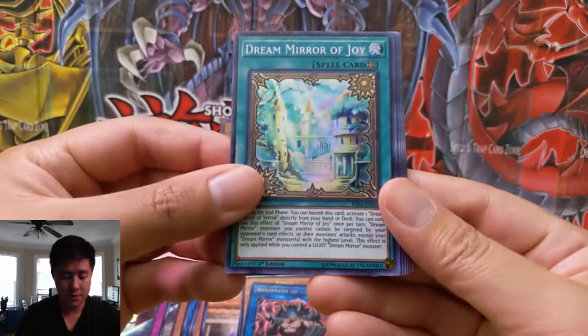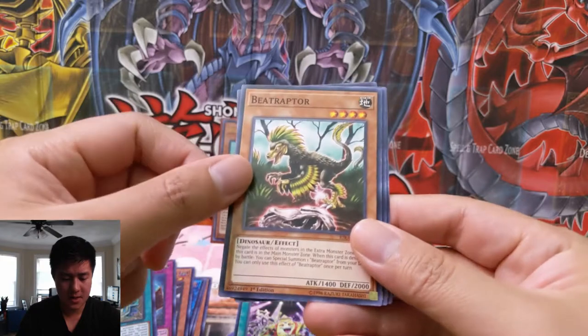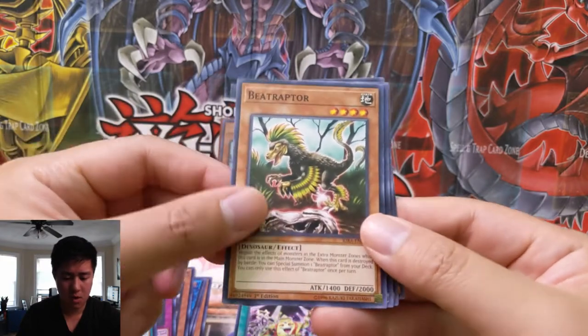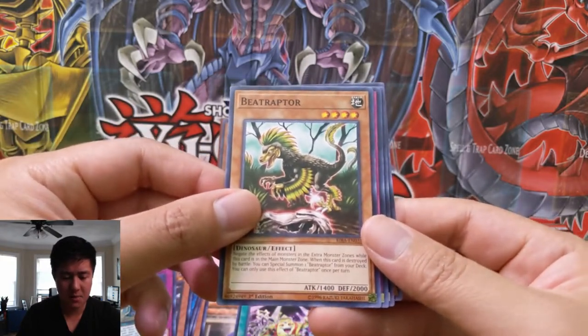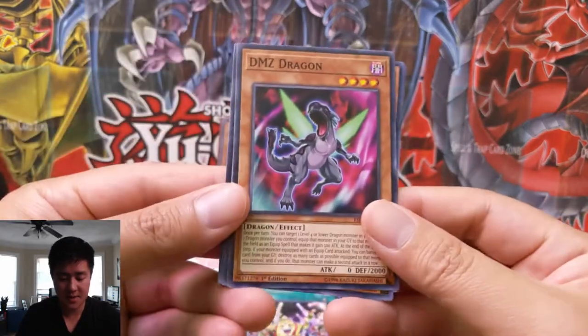Marinus Current — I think there's a bunch of secrets or ultras with that archetype. Dream Mirror of Joy, Star Power, Beat Raptor — oh, this is the promo card in Neo Storm I think. Beat Raptor sounds familiar. Nosenju Sword Sting and a link back, and then DMZ Dragon.